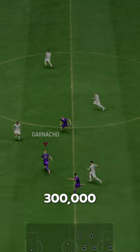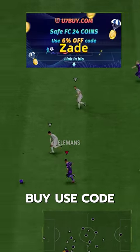We acquired Teelmans for 300,000 coins. If you need coins, go to U7, buy, and use code ZAID for 6% off.